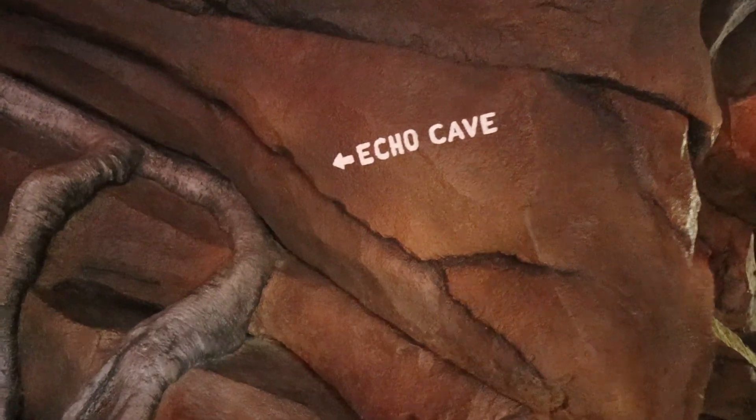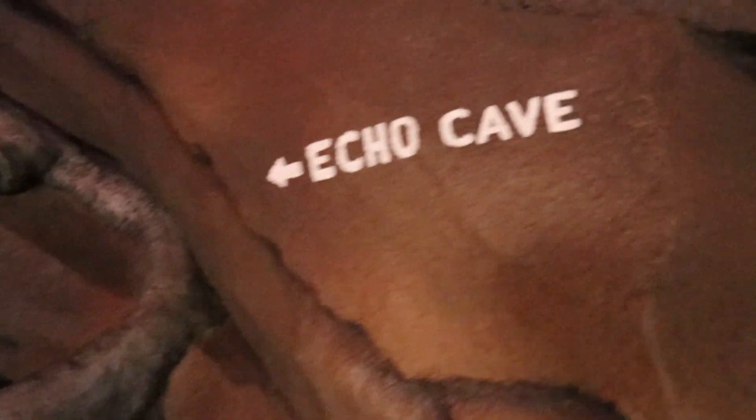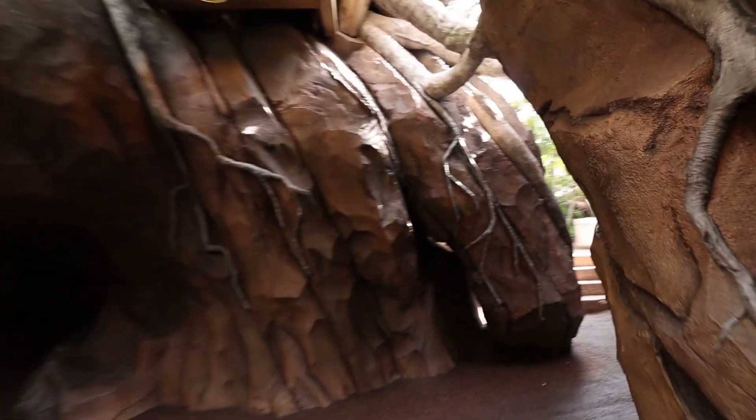Right now we're at the Echo Cave — let's see if it works. Echo! Yeah, it does. Hello? It takes a long time, but it gets down there. There you go, it works! That's pretty cool — it's a nice little Easter egg. That's when you first come into the Camp Jurassic area; they have a little turnoff where you can go to the Echo Cave.